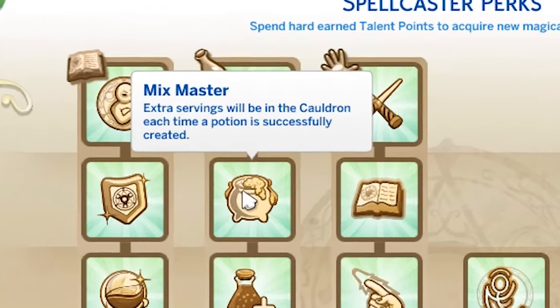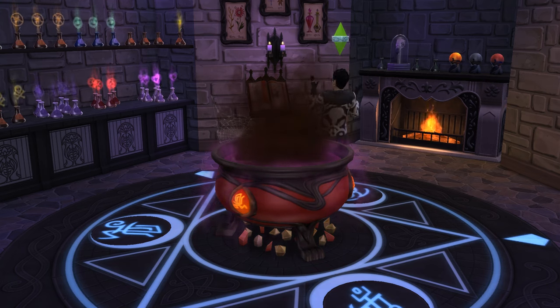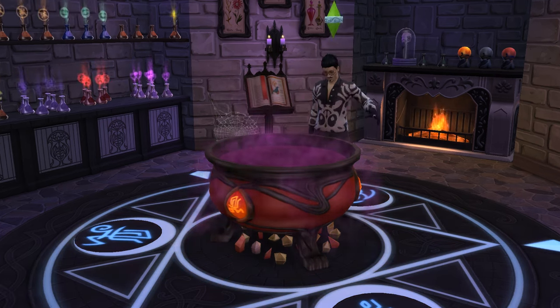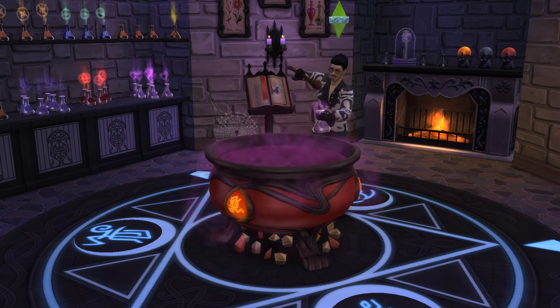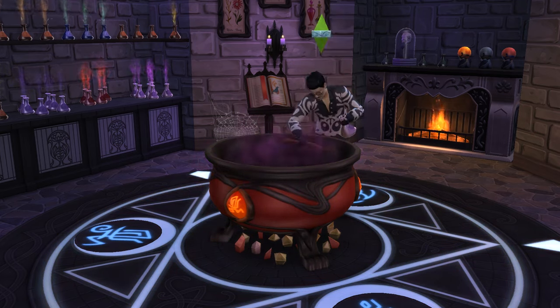Mix Master is available at the master rank and I love it. It means that all your brews will make six doses instead of four, which over time is huge and will save you so much time. One of the best perks you can pick up if you'll be making a lot of potions. I'm giving it four out of five.